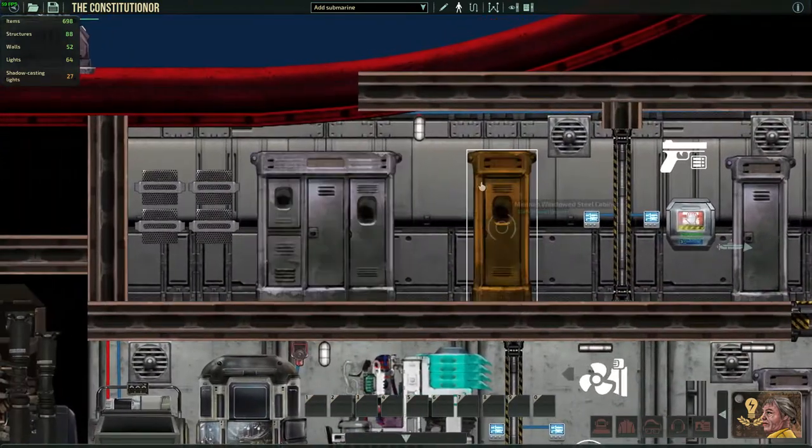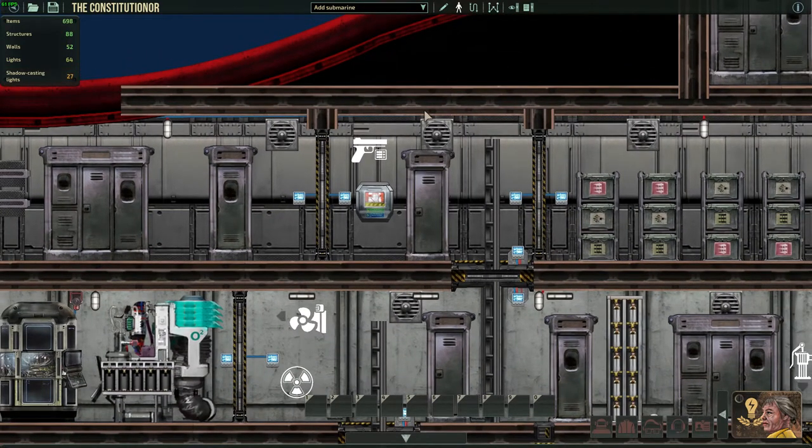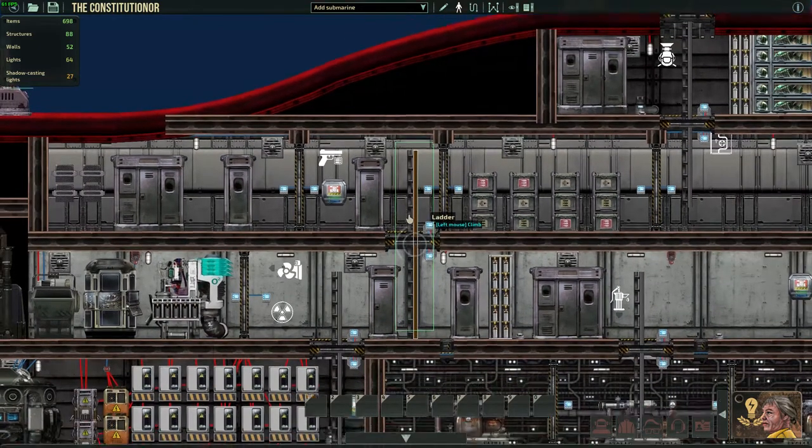To your left you have the armory, it's ID locked so only the captain can access it. I might change that to also allow the security officer, but I don't know how to do that yet.